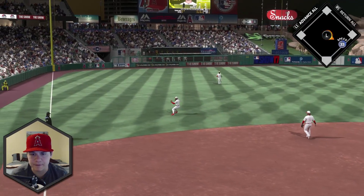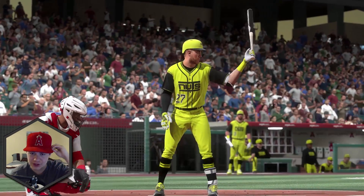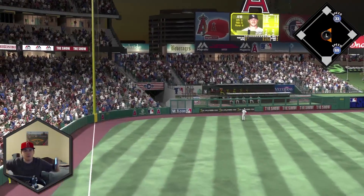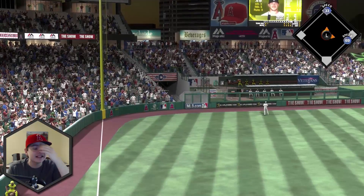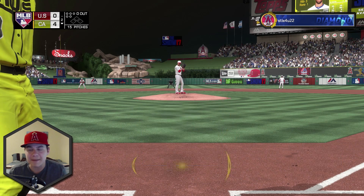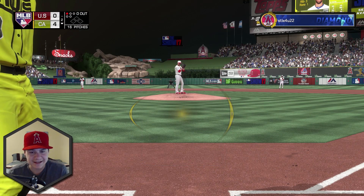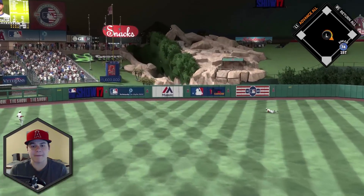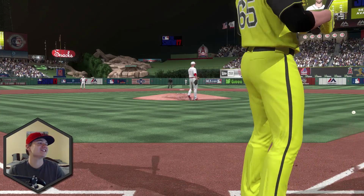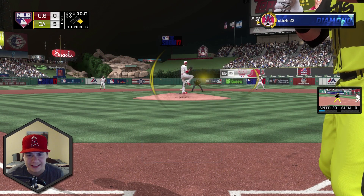Mike Napoli leads off the second with a ground ball hit. Then Trevor Story — oh my God, that is insanely hit — that thing was long gone from the second it left the bat. 4-0 lead. Then Chris Taylor goes back-to-back — that might be gone — five runs, another upgrade. Then he just hits James Paxton, which is unnecessary. Stop leaving pitches over the middle and you wouldn't be losing like this.